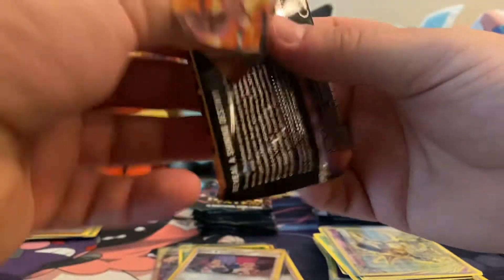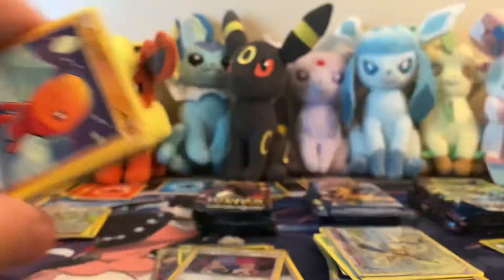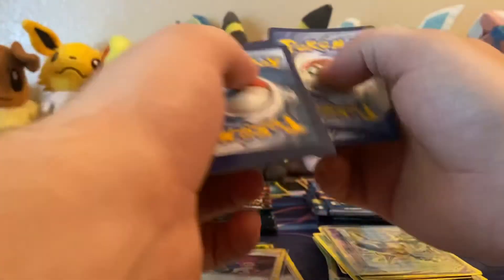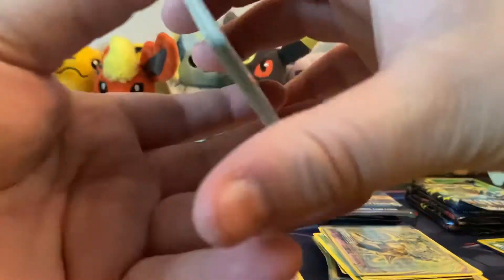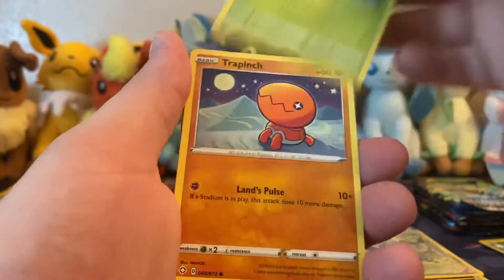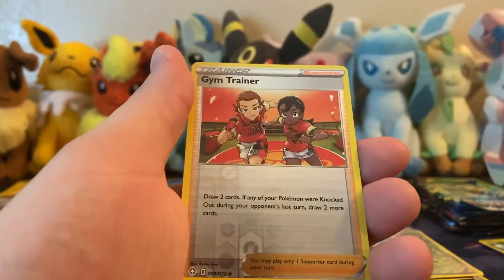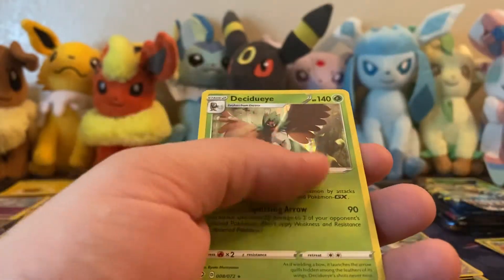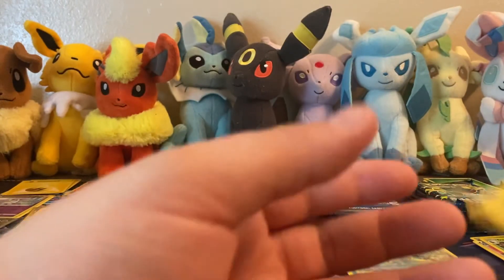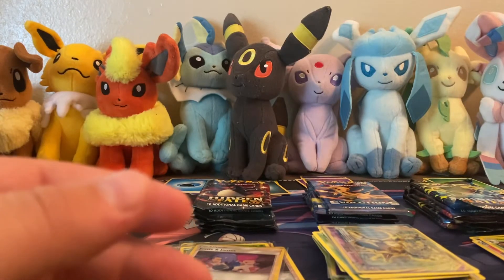Shining Fates, you were doing so well and then it's just trash, trash, trash, trash, trash. Another Leaf - Leafeon is most likely gonna take this away. Let's see the shiny. No shiny - I'm not gonna sleeve that. I have way too many of those to be wasting a sleeve on that card.